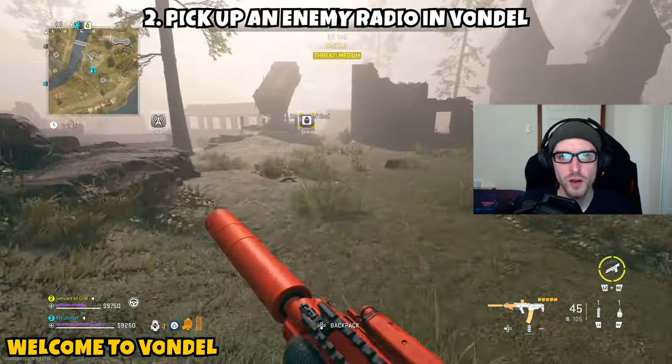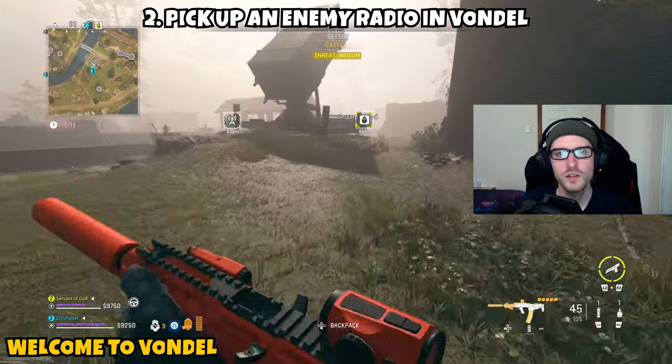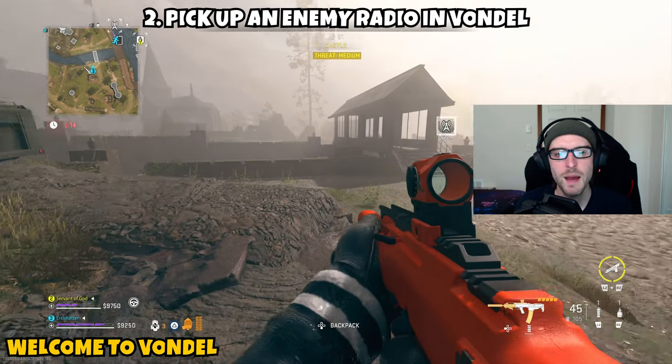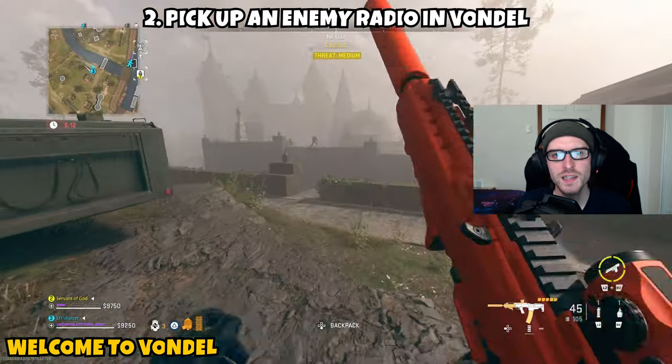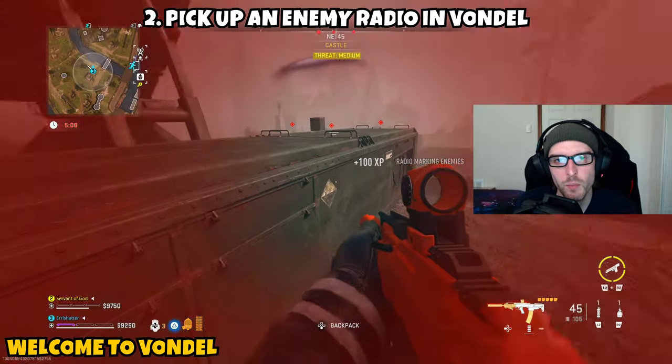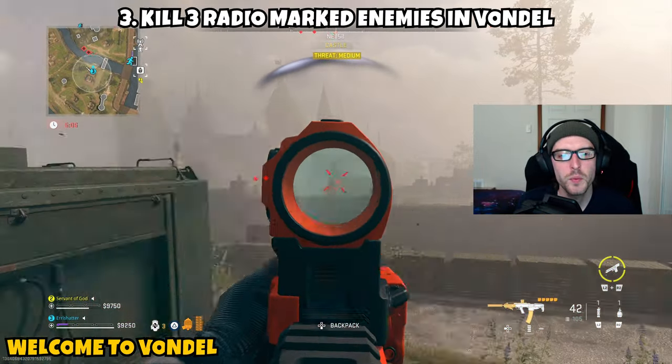Part two asks you to pick up an enemy radio in Vondal. This is a little more tricky because there's some RNG involved, but it's overall pretty easy and straightforward. Just eliminate enemies on the map until one of them drops a radio that says 'activate UAV.' Pick it up and part two will be complete.